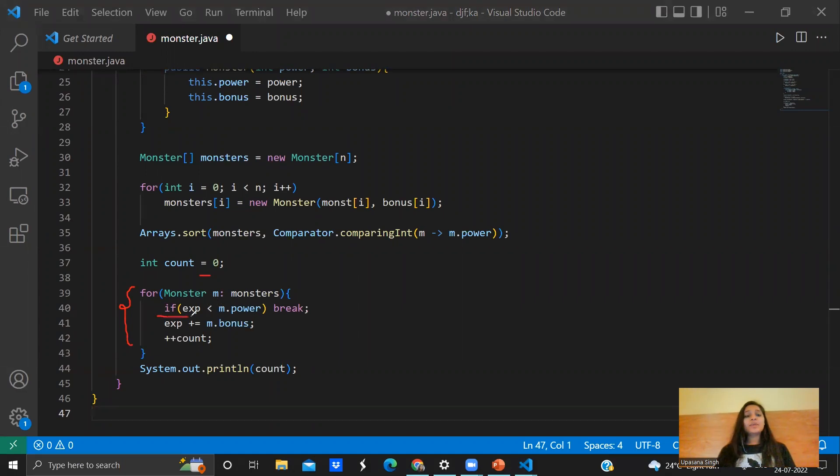With monsters sorted, I initialize a count variable and traverse the Monster array. For each monster, if my experience is less than the monster's power, I break immediately since all remaining monsters will have greater power too. Otherwise, I add that monster's bonus to my experience, increment the count, and continue. Finally, I print the count.